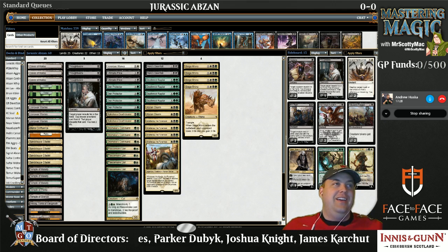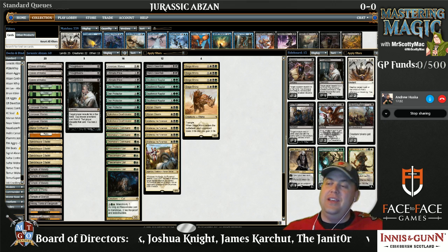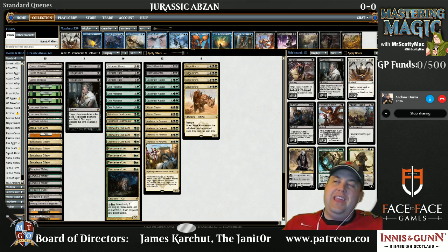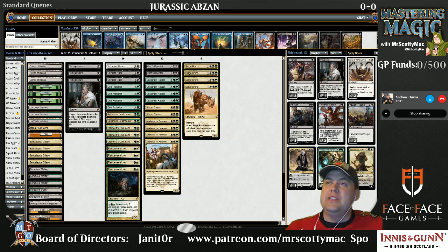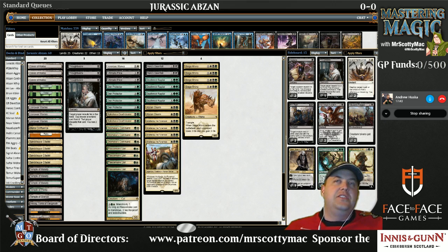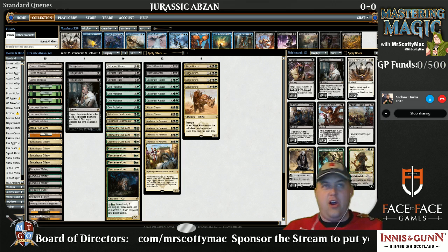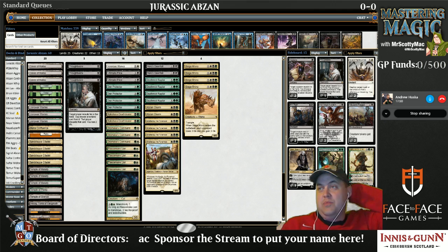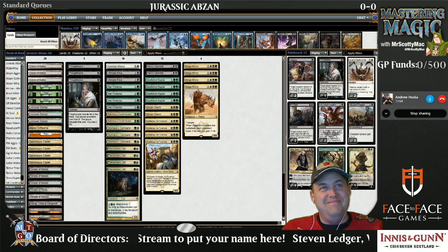I have with me Andrew Huska, Curly, as you guys might know him around. He is a well-known Canadian grinder from the Prairies area, the Alberta region specifically. He has been working with us on this deck. He is a card-carrying member of Team Geist. Curly, say hello to the boys and girls. Why, hello boys and girls. It's good to see you all again.